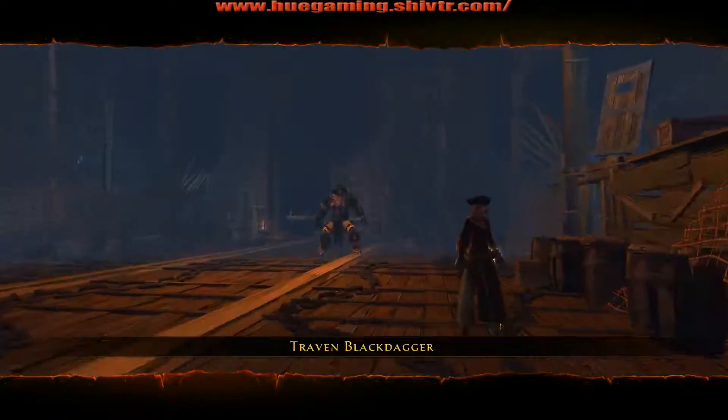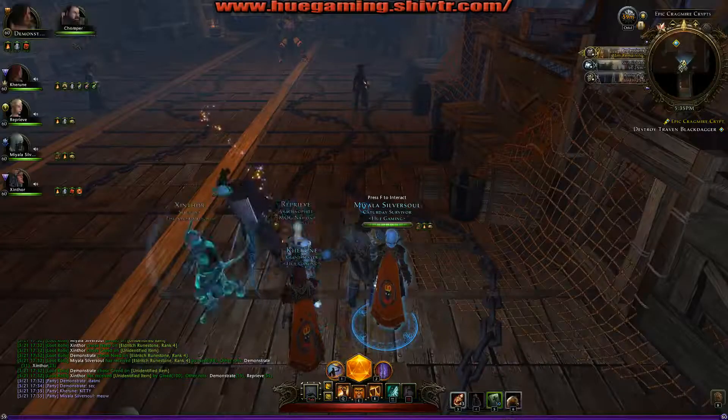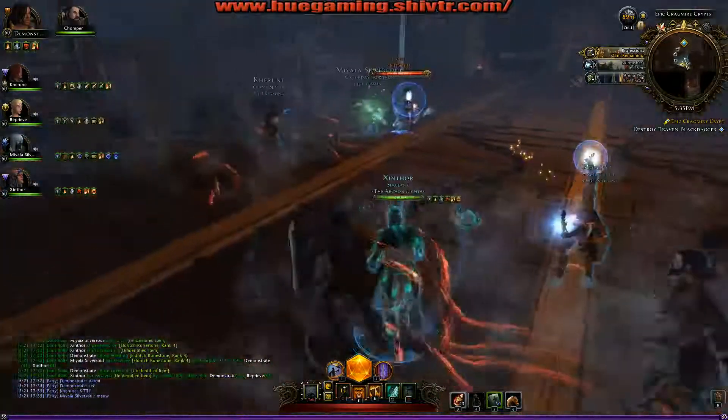Hello, this is Demonstrate again with uGaming, showing you how to do the Traven Black Dagger fight at the end of Epic Cragmire Crypts. This is a tier 1 dungeon and it should be the second dungeon that you do.